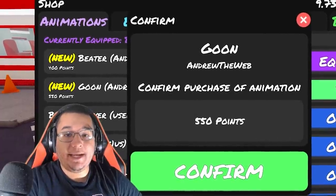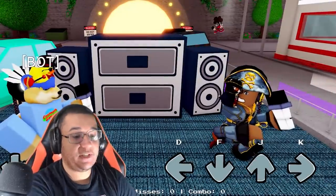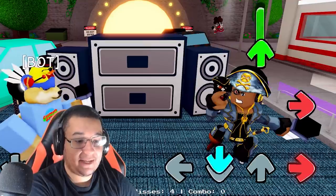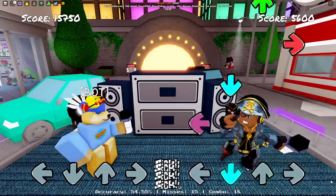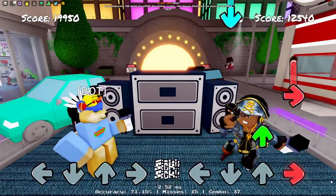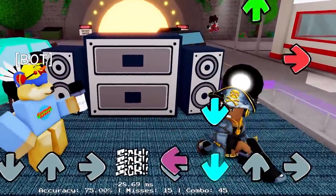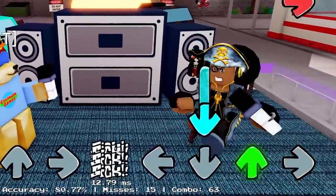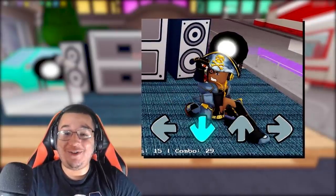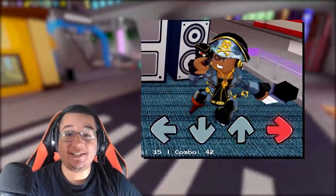We also got the goon animation. You can get this one for 550 points. This is what this one looks like on idle, left, down, up, and then right as well. Dang bro, that looks pretty cool! I guess you could say that was one goonie animation right there. I definitely like that one — that's definitely the better animation of the two right there.